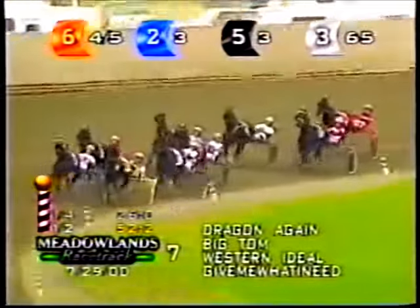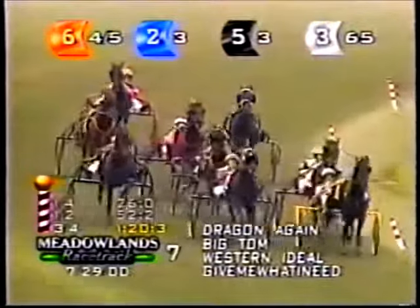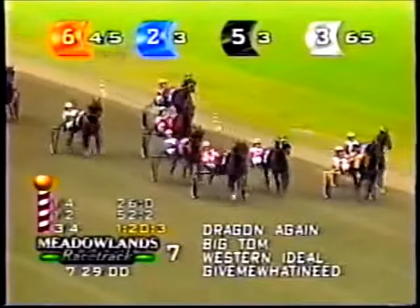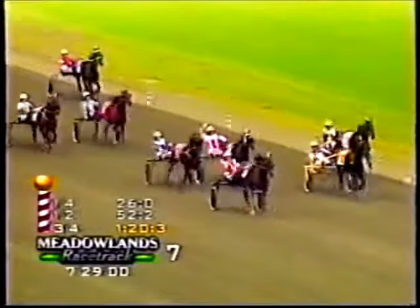Give Me What I Need is racing in fourth as they pace past three-quarters in one-twenty and three. Dragon Again is trying to fend off the heavy pressure. Big Tom is right at his throat on the outside. Give Me What I Need is looking for room. Western Ideal charging hard on the outside — it's Mike LaChance and Western Ideal taking the lead.